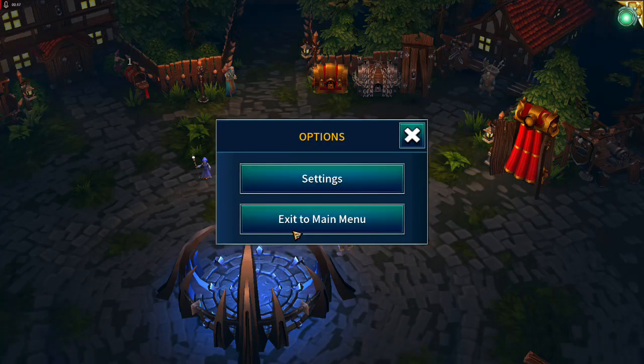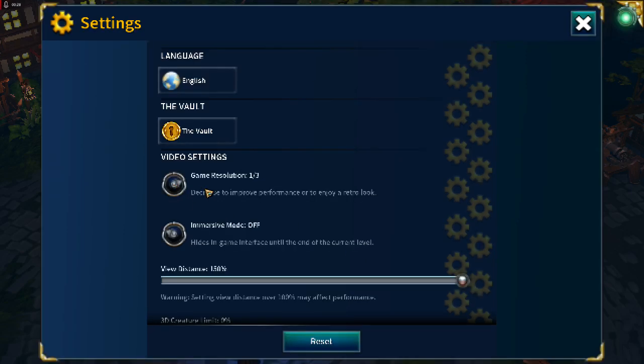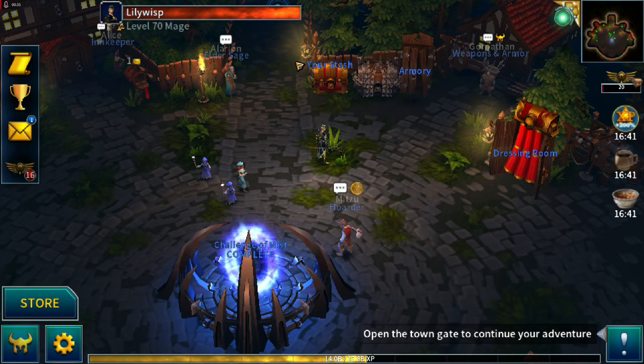In Settings, Game Resolution: Full — definitely want that for PC. Not only does it make the game blurry and unreadable if you set it lower than Full, there's an ancient bug that's never been fixed if you're not on full resolution.